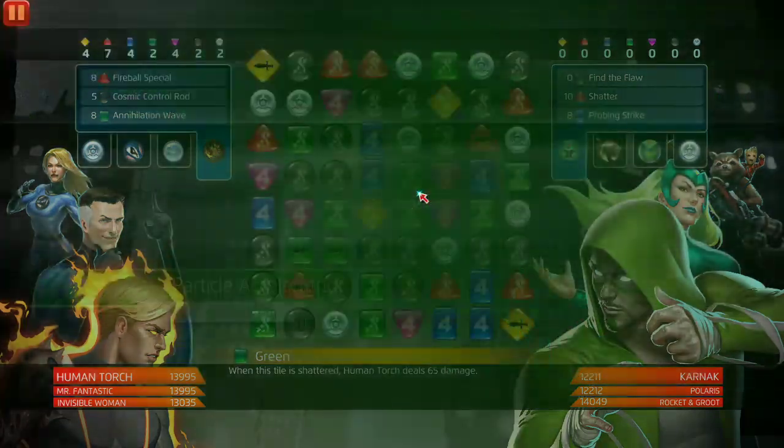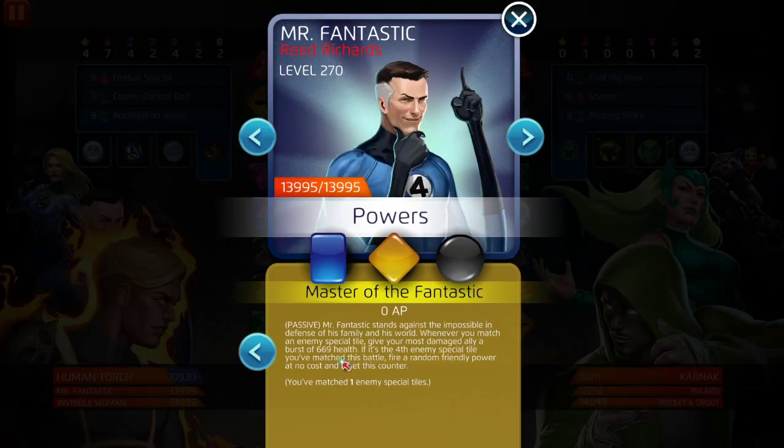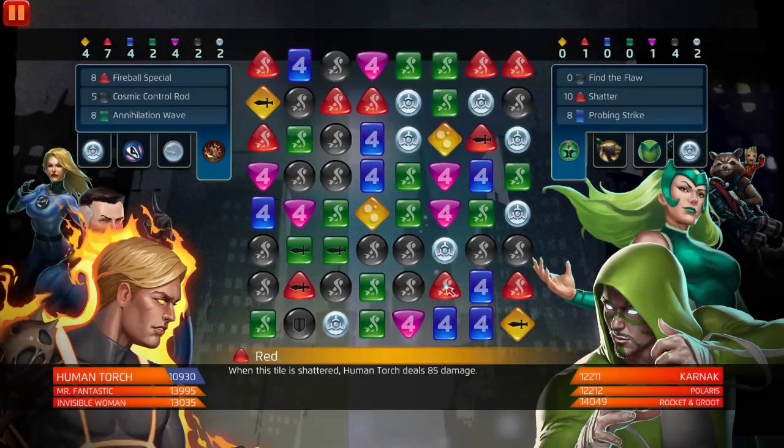That's one. I think it has a tracker too. If it's the fourth enemy special tile you've matched this battle, fire a random friendly power at no cost and reset this counter. And this one is just crazy — have a chance to stun the target for three turns, then deal 3,498 damage for every four friendly special tiles on the board. This can get pretty crazy.